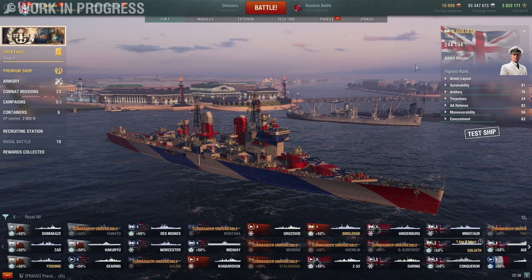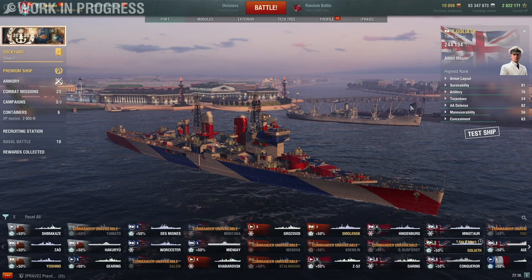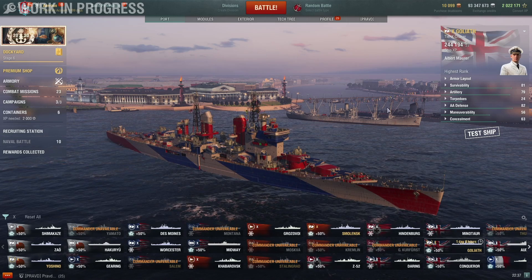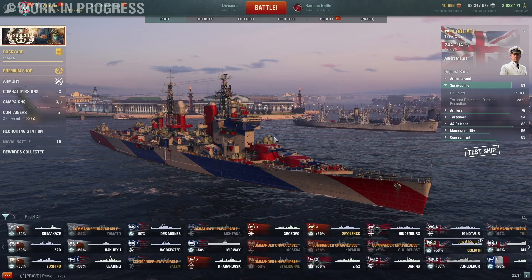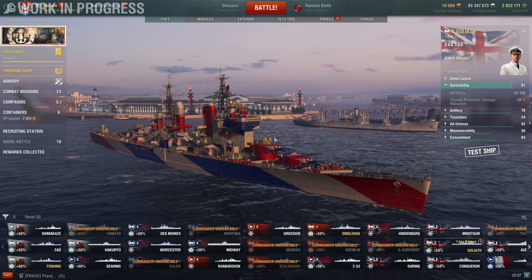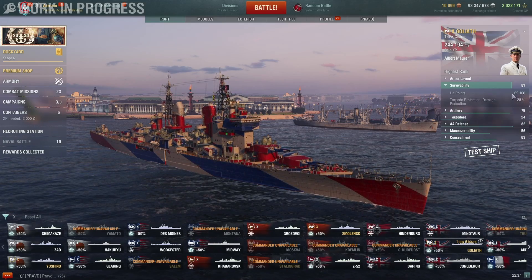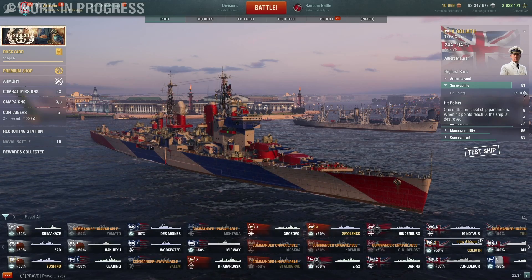Let's take a look at the stats, with a little disclaimer — I don't know how accurate these stats are because some of the stats aren't really represented well in port. For example, in port my Drake says she has 9.6km concealment, but when I go into battle it's 10.4, and I don't know which numbers are accurate. The main things the ship brings are a super heal, a lot of HP for a heavy cruiser, and 234mm caliber guns. 62,000 HP is significantly more than any other heavy cruiser other than the super cruisers — it's actually on the super cruiser level. And remember, heals scale with the amount of HP you have, so the more HP you have, the more you heal. Note that this is with Survivability Expert.